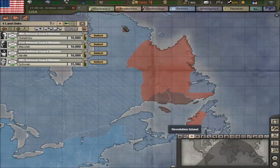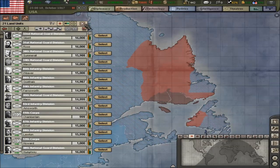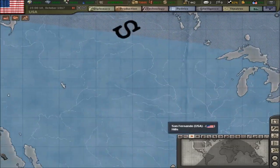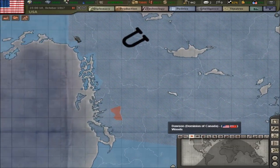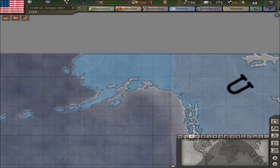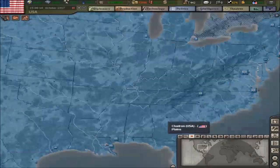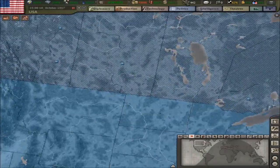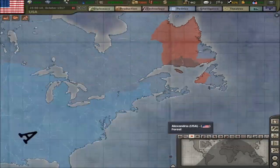Once we secure this area, we've got a load of spare troops up here. We've got all of these divisions and HQs that we can spread out to form more of a defence in our Canadian colony and also in our actual American nation. So we can spread them all out across the cities and coastlines and stuff and just basically form a bit of a protective shield.